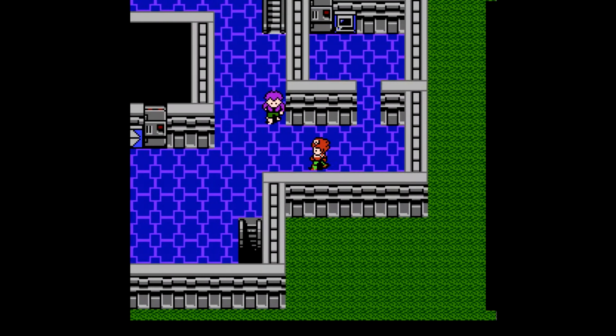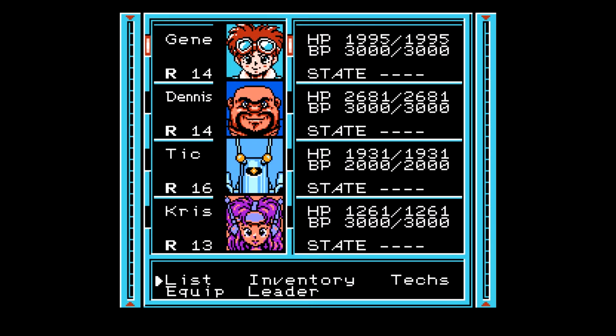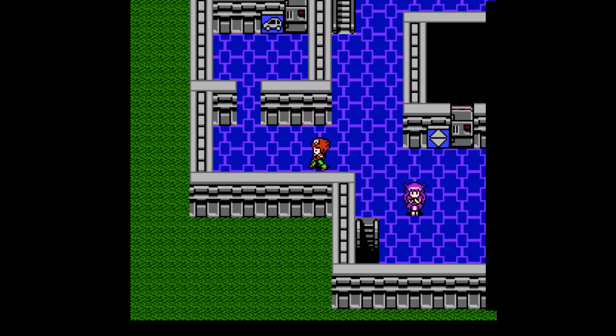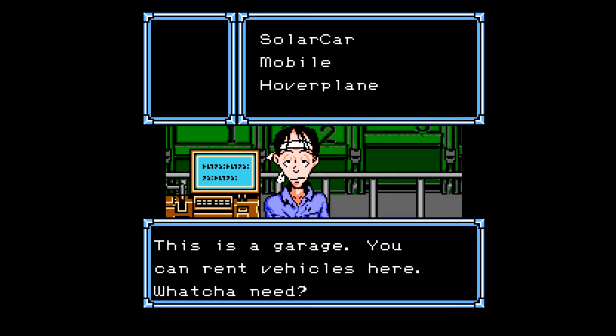How's it going everybody, and welcome back to another new episode of Let's Play in the Grunge Point. I spent a little bit of time last episode, between episodes, doing just a little bit of leveling up, so we're all a little bit stronger. And we've got better gear. So what we're going to do now is we are going to head back to the building where we got our robot friend.